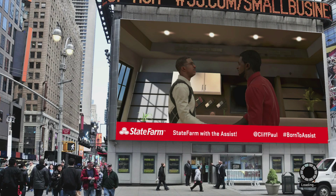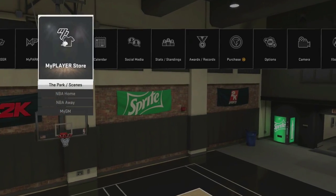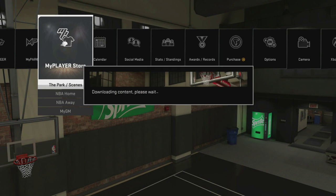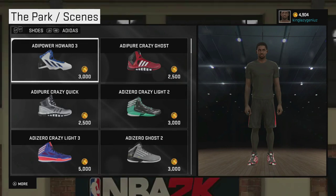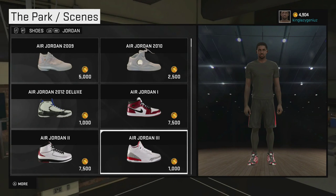So this is how you obtain the Chris Paul Argyle Shoes. You have to get the endorsement first from State Farm by getting 40 games with 5 plus assists throughout 10 games as a starter. But this is the thing — they only show up in the My Park slash scene when you first come into your MyCareer. If you go to your park and you try to equip the shoes, it won't be there.